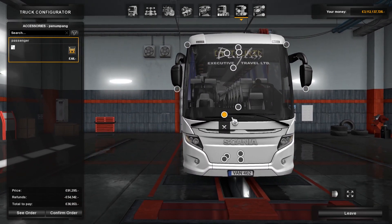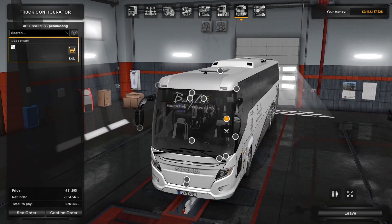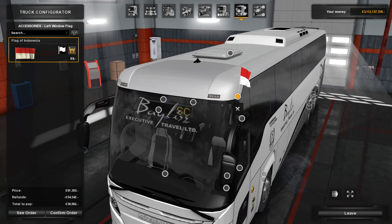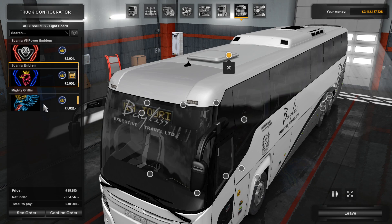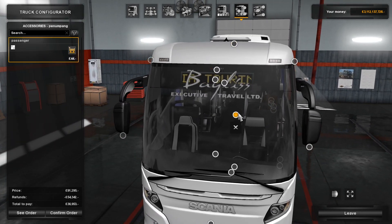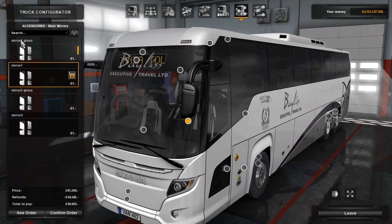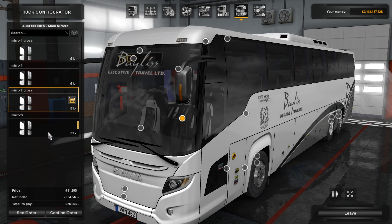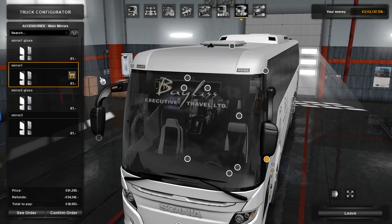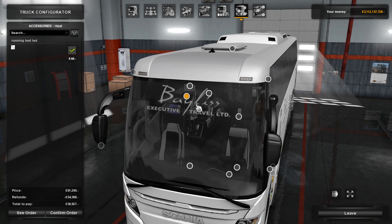You can add passengers for £44, though I don't think you can actually go and pick them up like a delivery in a normal truck. There's a flag of Indonesia option - a bit random. If you've got the Mighty Griffon pack you'll be able to put all Scania lights and stuff on, but I don't have that. There are mirrors which you can change the colour or style of - I think they have indicators. You can also remove or add text. I'm probably going to remove it if I go for this skin.